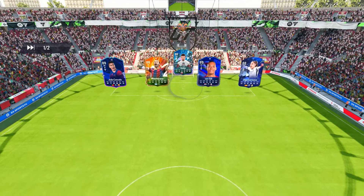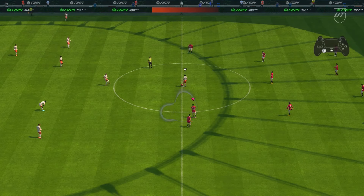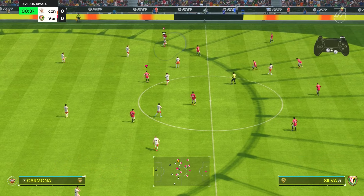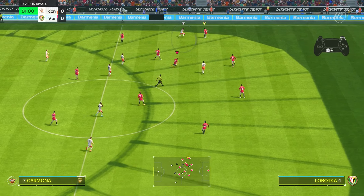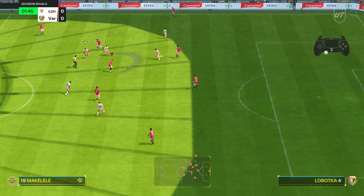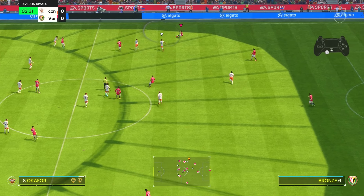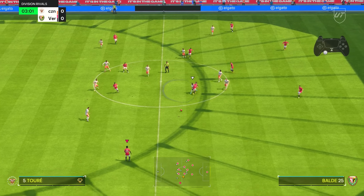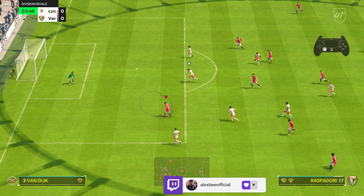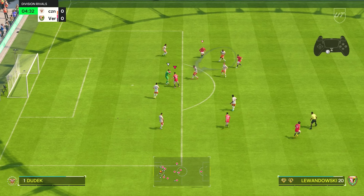Here we are jumping into the first game — the team is looking very nice. As I said in the intro, we are going to mainly focus on how we essentially avoid tackles. One of the comments mentioned constantly getting caught on the ball — people tackling from behind, spam tackling, pressing that B button all the time. To avoid people tackling you left, right, and center, the key is the way that you take your first touch. One bit of advice I always give: take the touch away from where the opponent is.